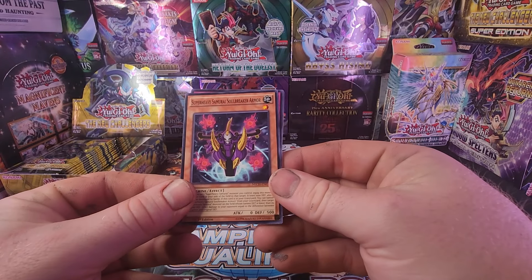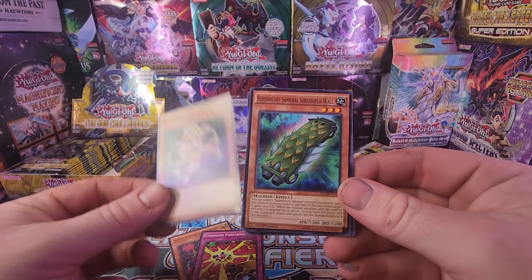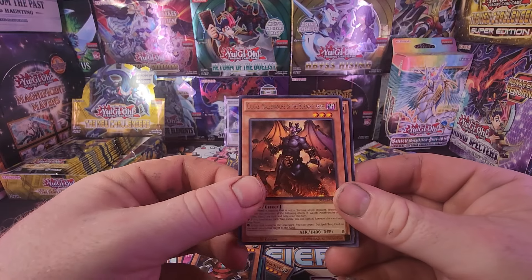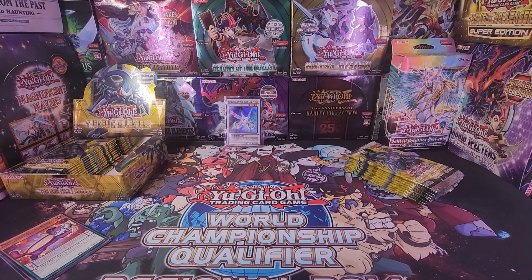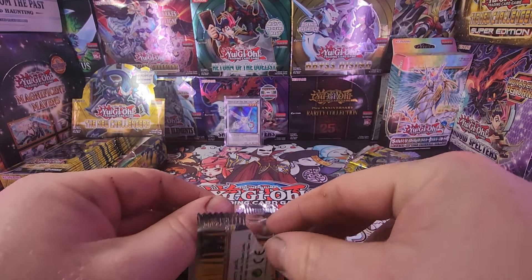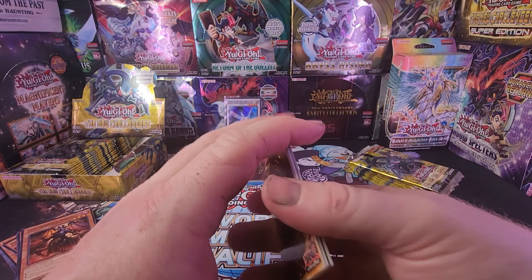So we got a Super Heavy Samurai Soulbreaker Armor — cameras over here — Command Performance, Stellar Knight, Super Heavy Samurai, Performapal, Wonder Balloons, Go Go Goram, Cal Cab Malbranch, and Fenrir Sword. It is a little bit older set so I'm not going to completely fly through, but I don't want to spend ten years on these packs. We're hoping for Ghost Rare — there's Ghost Rare possibilities and Ultimate Rare possibilities.